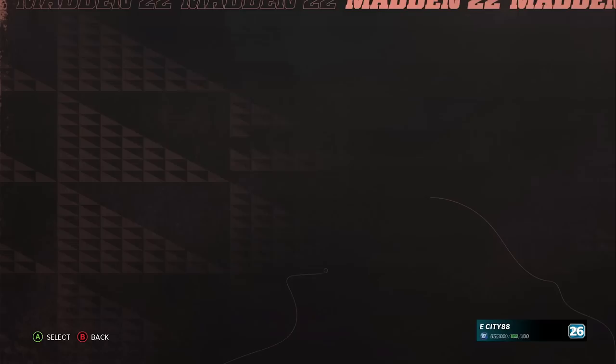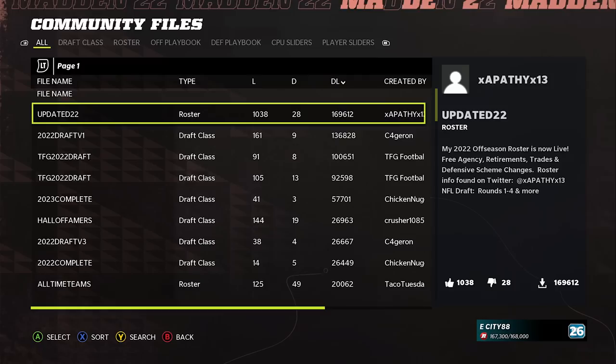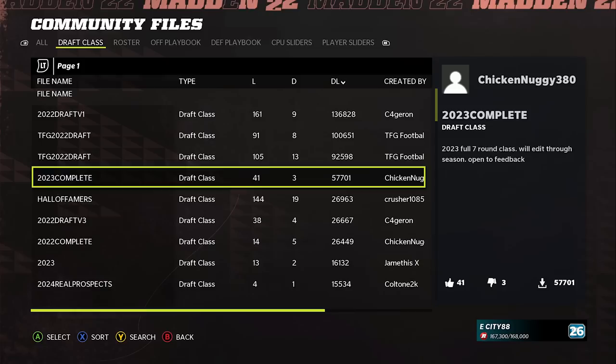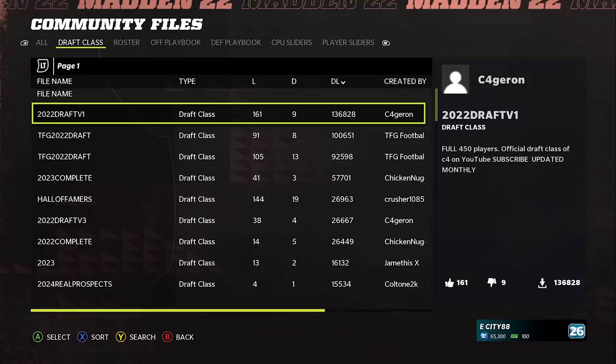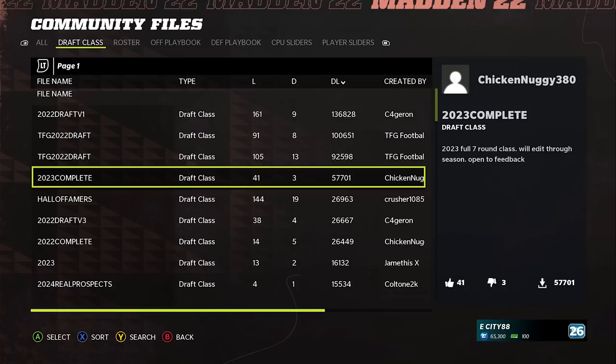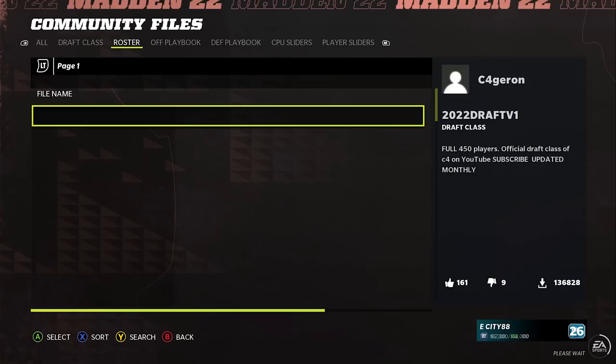The first thing we're going to click on is the Download Community Files tab. Every year when I do this video, people are surprised — a lot of people still don't know this exists, and it's really useful. You can click the RB or R1 button to scroll over, and you can see we have a draft class section, which is very useful when you're playing franchise. You can actually download draft classes for your franchise mode — there's the 2022 NFL draft, and even a 2023 draft class all ready to go. They even have hall of famer drafts and different things people put together, so it's very useful.